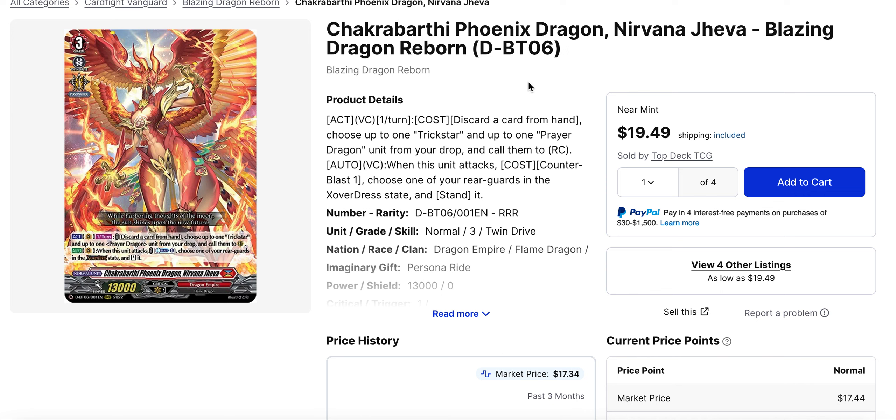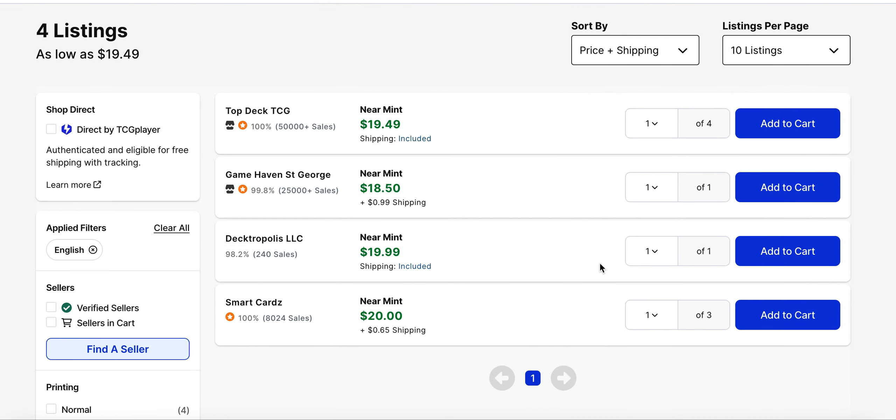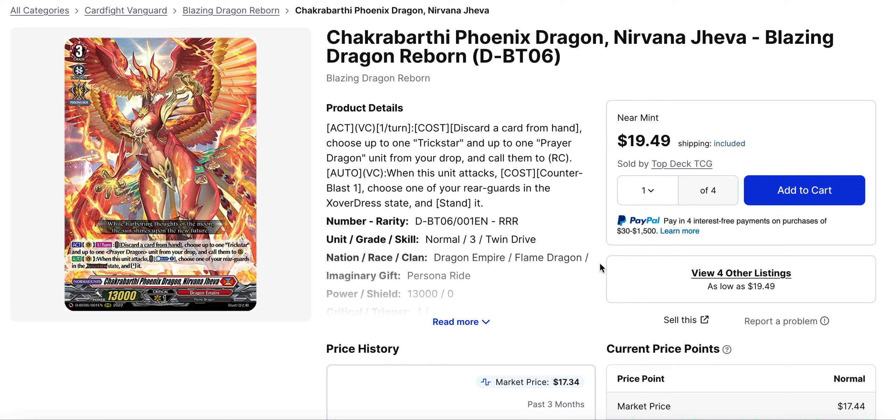Next, the Nirvana support — Overdress and Crossover Dress. Nirvana Jiva has been seeing an increase in price. It was around $12 at release, then consistently going for about $15, with points where it hit $18. It's back up to that point now with only four listings left. Set 10 confirmed we're getting more Crossover Dress support, so expect Jiva to continue seeing play, though this deck still isn't as popular as the original Nirvana line in either English or Japanese format.